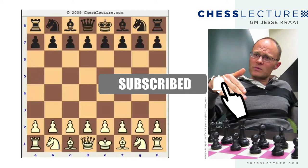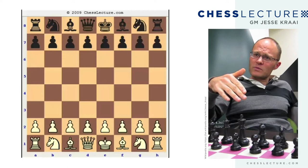Hello, everybody. This is GM Jesse Cry, and today I'd like to talk about the final round of the U.S. Championship. Nakamura won a very nice game against my friend Joshua Friedel, a.k.a. the panda. It was based a lot, I think, on opening preparation, and it involved a variation that I've talked about here at the site called the fried liver.